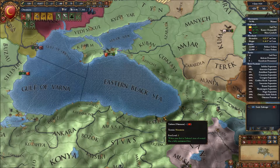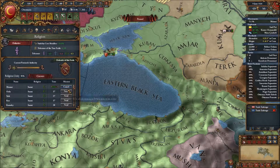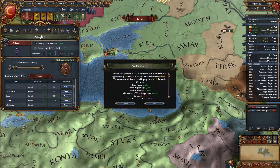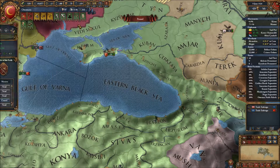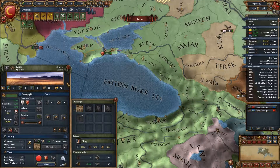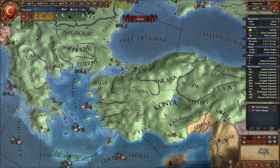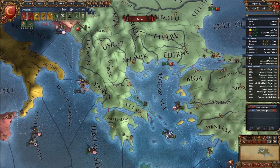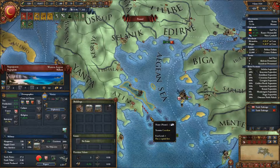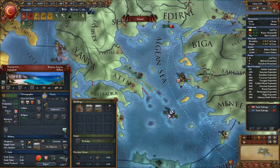The missionary is almost finished — time to send in a new one. Conversion successful. And our treaty — 128 years — I'll take that one first, it's a long one but also a good one. Let's see, we could declare war on Venice and take over Nexus, Negroponte, Crete, and Corfu.